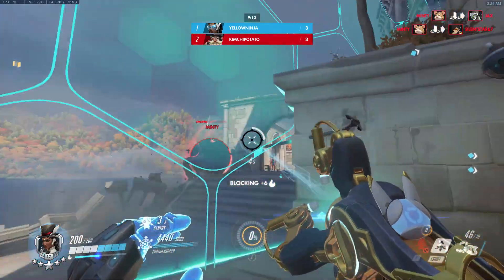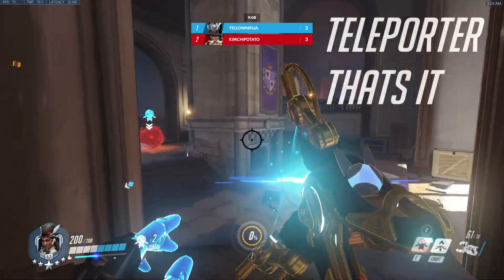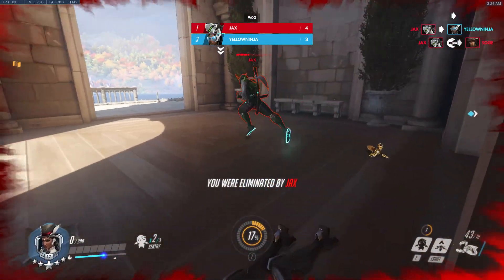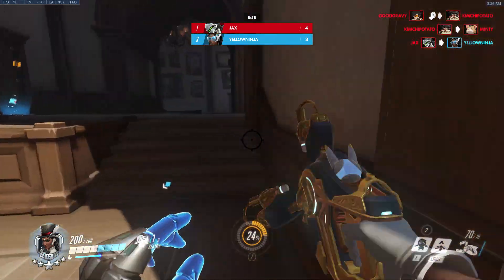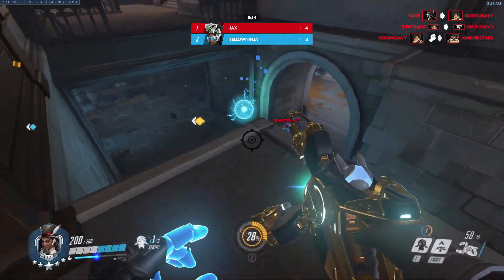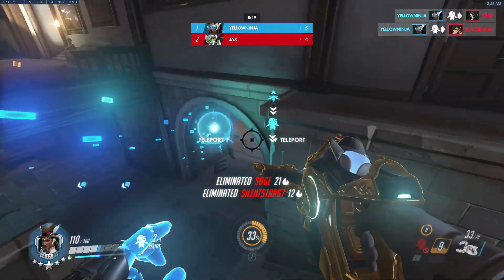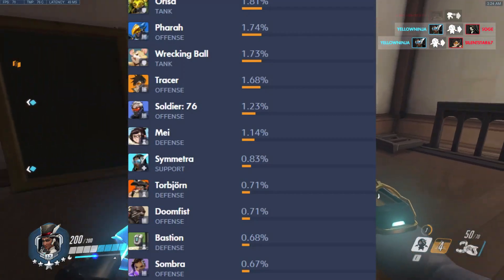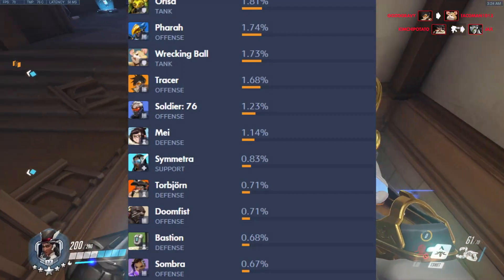She doesn't counter anyone — in fact she gets countered by a lot of heroes. You pick her for the teleporter. That's it. A teleporter with a 2-second deploy time and an interact radius the size of a penny. A gimmick. You pick Symmetra for a gimmicky strategy to teleport to the point or high ground, and hope you can win the game before your enemy figures out how to shut it down. There is a reason why the gimmicky characters in Overwatch all sit below a 1% pick rate: they only do one thing well, and that one thing is easy to counter.